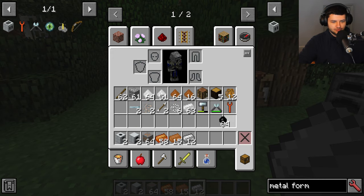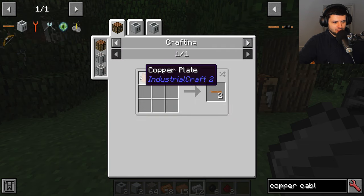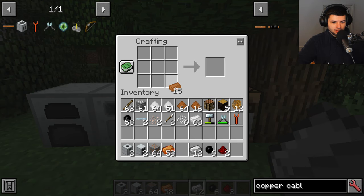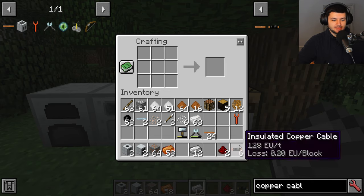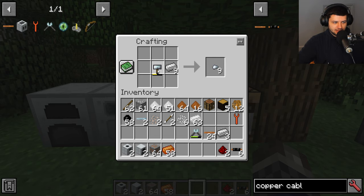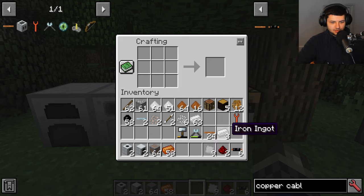With all those materials assembled, craft the metal former and place it next to the generator — it will immediately receive power. The metal former has three modes: rolling, cutting, and extruding. Rolling emulates the forge hammer and creates plates and casings. Cutting emulates the cutter and makes wires. Extruding converts ingots directly into three to four cables, which is more efficient than the two to three you'd get by cutting plates manually.